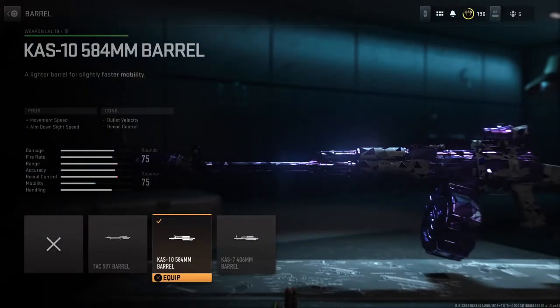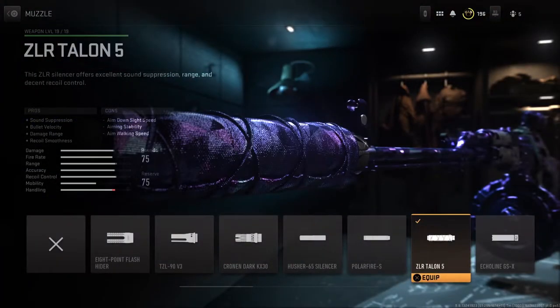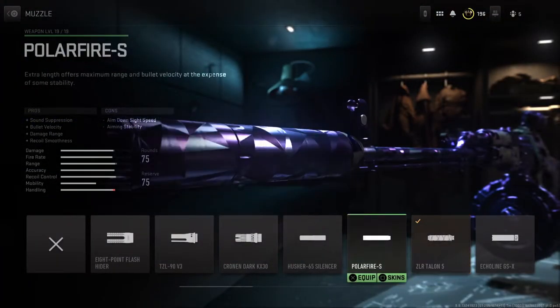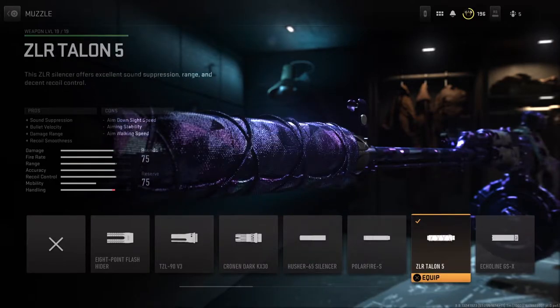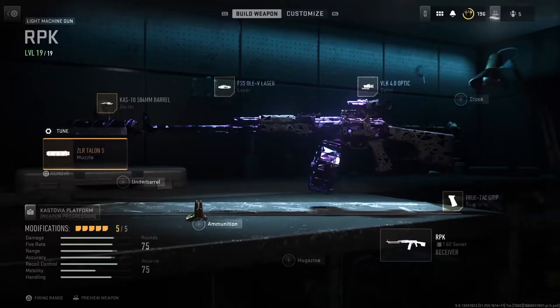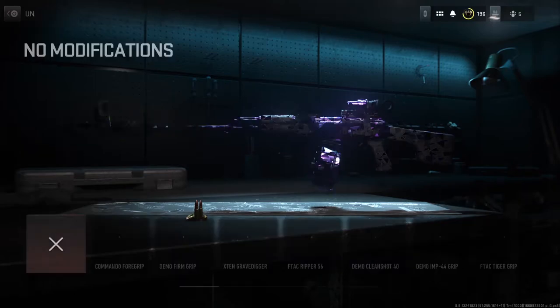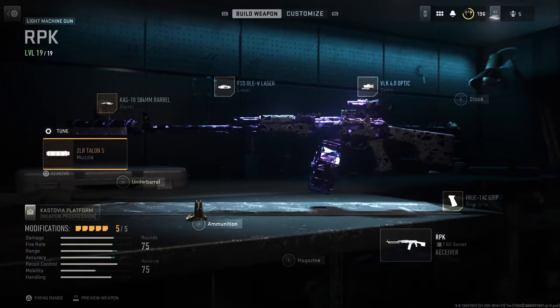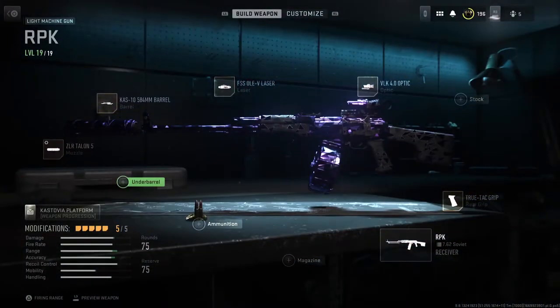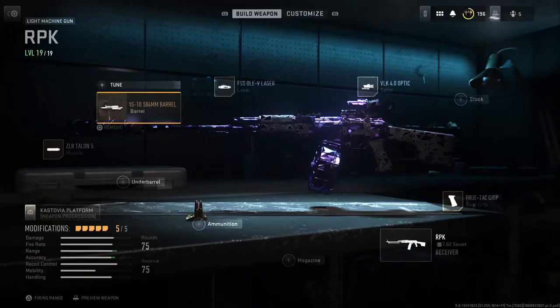You can go for anything that says Aim Down Sight speed. It may take a few more bullets to kill, but that's alright. I would use the ZLR Talon 5. Then you can make adjustments if you want to add bullet velocity, recoil smoothness, stuff like that. I only recommend doing that if you're going to use an underbarrel, so you can fine-tune adjustments to increase your ADS speed.